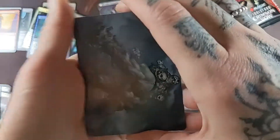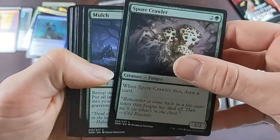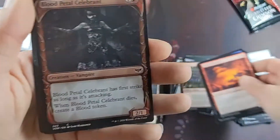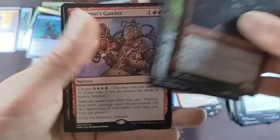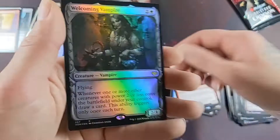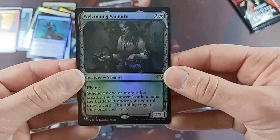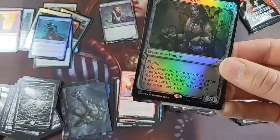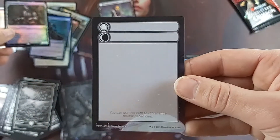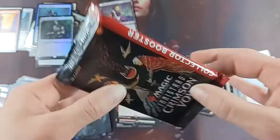Last set booster pack, number eight. We hit a mythic in the first one and at least we got some of the land cycle in these other ones — better than a kick in the pants. Alchemist's Gambit is our rare, and a foil rare! I'm surprised to see that in a bundle — you're not guaranteed, I don't think. And a day/night token. Womp womp.